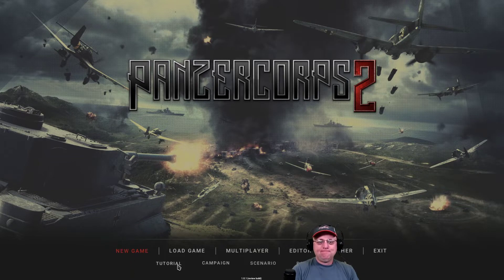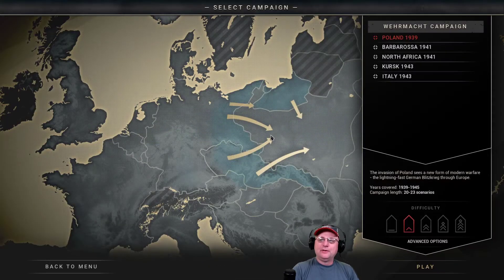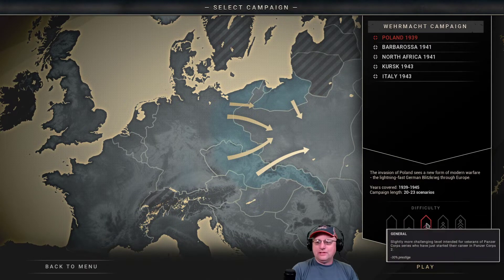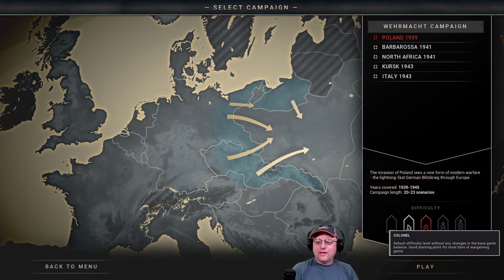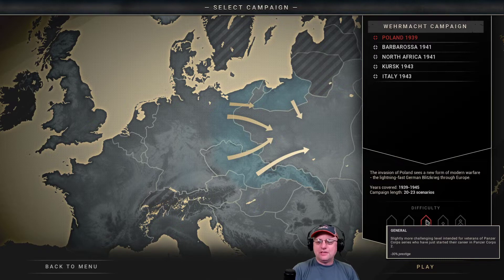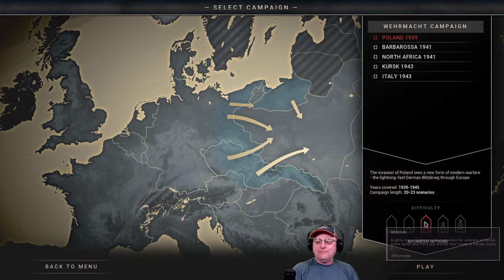Let's get moving — new game. I'm not going to do the tutorial. We're doing the Wehrmacht campaign: Poland 1939. The invasion of Poland — a new form of modern warfare, the lightning-fast German Blitzkrieg. The campaign covers years '39 to '45, with 20 to 23 scenarios. I'm going with General difficulty — 'Colonel' is the default for most wargaming fans, 'General' is slightly more challenging for veterans of the series. It does mean minus 30 prestige — the currency for buying and upgrading units — but that's fine.